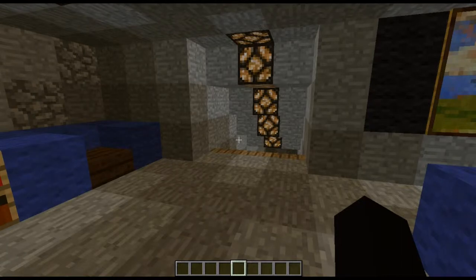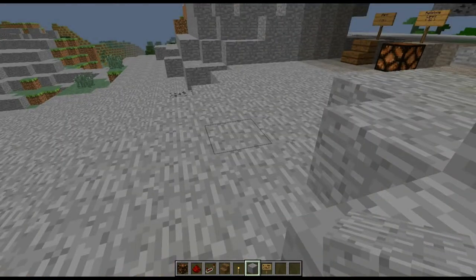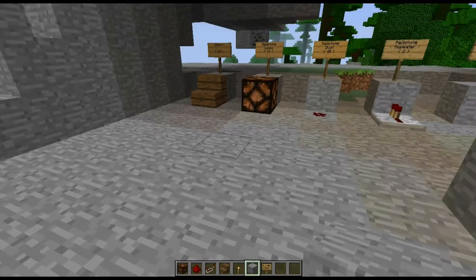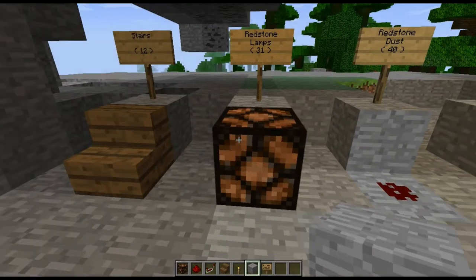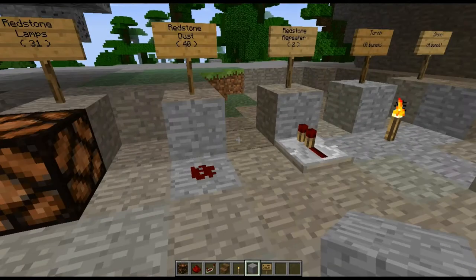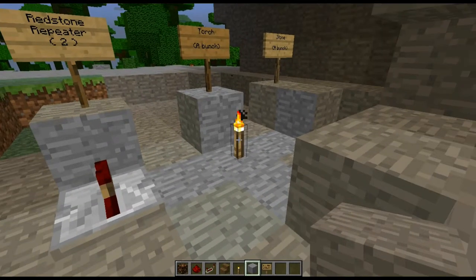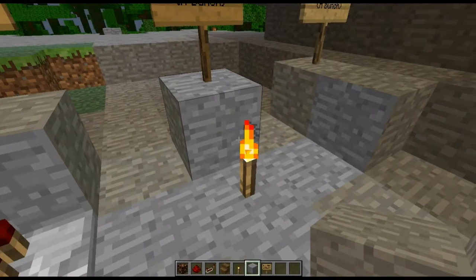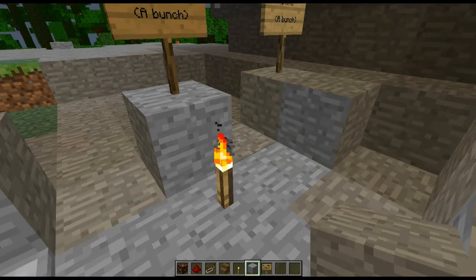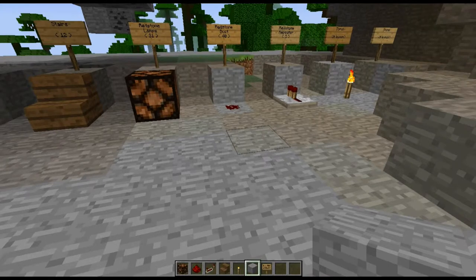So without further ado, let's get started. For this tutorial, we are going to need stairs — 12 of them; I used spruce. 31 redstone lamps, 40 redstone dust, 2 redstone repeaters, a bunch of torches, and a bunch of stone. The torches are just to light our areas before we put lights in, and the stone is just to fill some empty blocks that we're going to clear out.